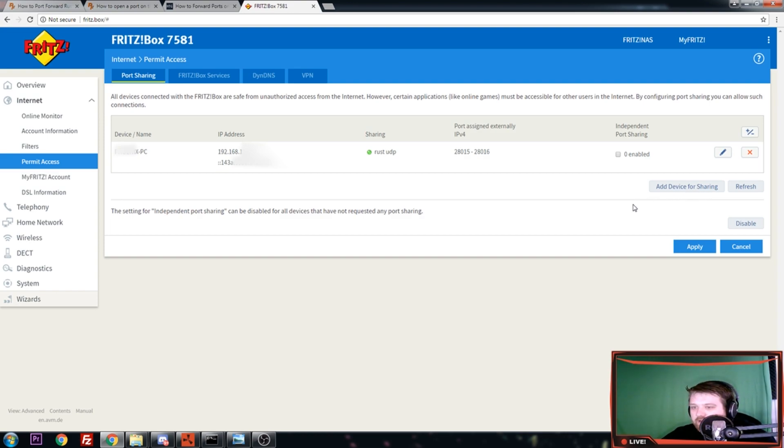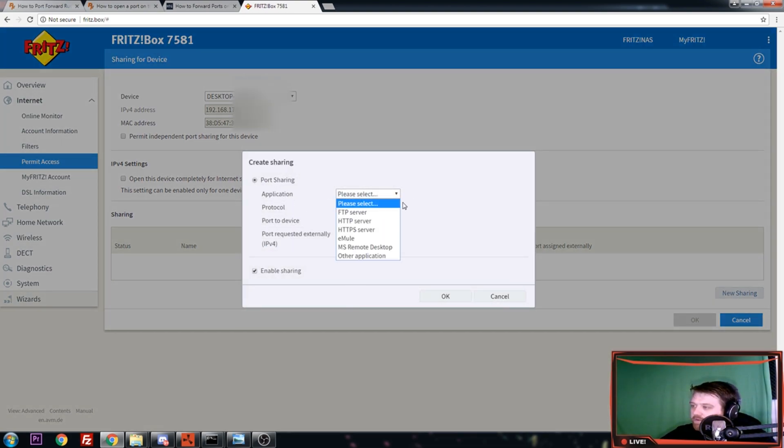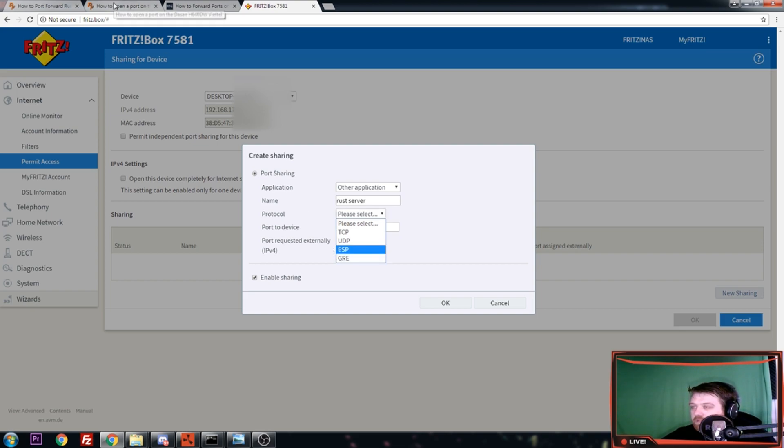So how do you go about setting this up? We need to tell the router, first of all, what device the connection should be going to, and what ports it should be using or listening for. So we're going to add a device — this is a list of all the devices connected to my network and you just choose one. I'm going to choose a random one for now and it will fill in the local IP address and the MAC address of the computer. Then for me I go to New Sharing and it gives me another pop-up that tells me what kind of connection this is — it's an Other Application — and the name is Rust Server or whatever you want to call it. Then it asks what protocol you want to use.